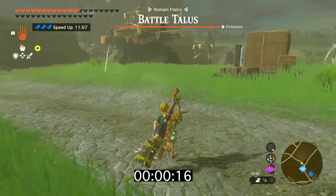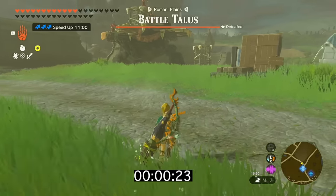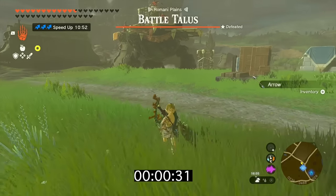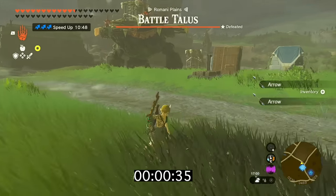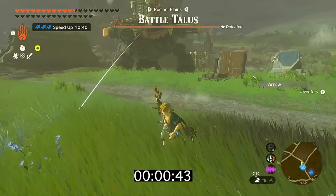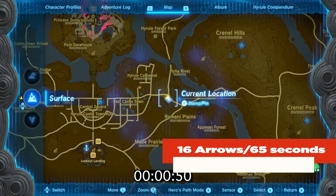Once arrows stop sticking to the ground, you need to fast travel away and come back. You can use a travel medallion or just come back later. As long as the same enemies are there and no Blood Moon has occurred, their arrows will again accumulate on the ground up to that finite limit. The total time it took me is listed on screen - bottom line is 16 arrows for about a minute of work.